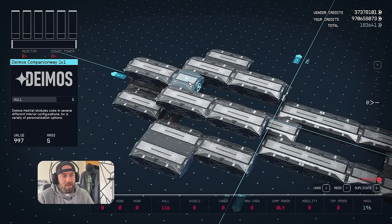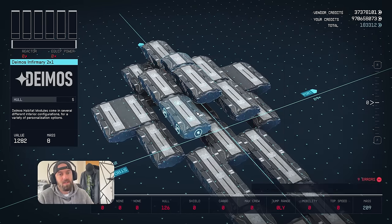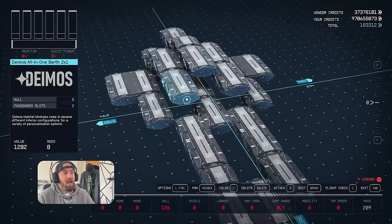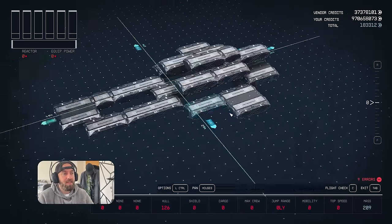Now it's time for the third and final layer. We'll copy the companionway up and then right here we're going to put a control station because it gives us more crew slots, and the bridge is going to go here - and that is the final shape.